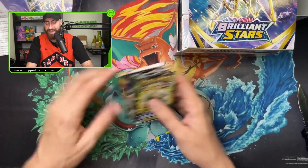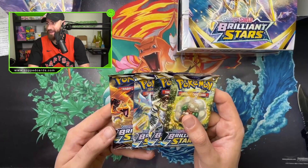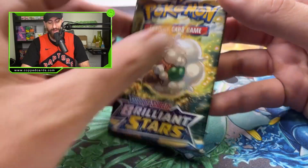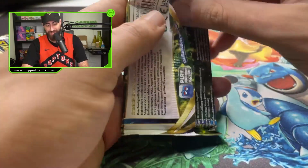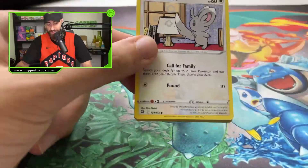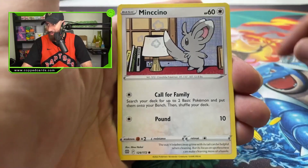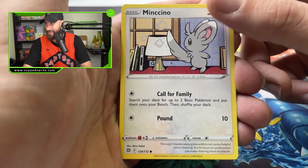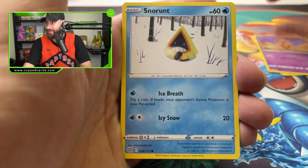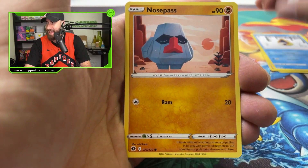Let's open the packs. We have our first pack — please give us something to be happy about, something for the thumbnail. We're going to be giving away the codes as well. I just want to open. We got a nice little Minccino. I like to take my time with the commons a little bit. We got the Snorunt, the Nosepass — aka Wolfie Raps.